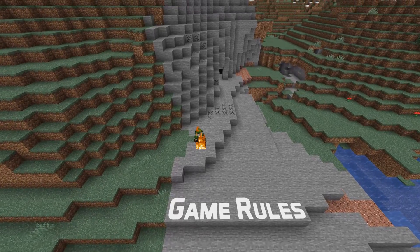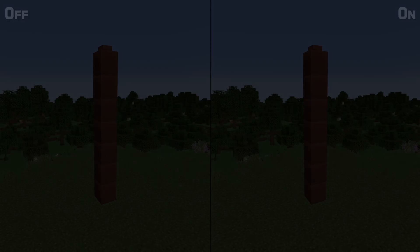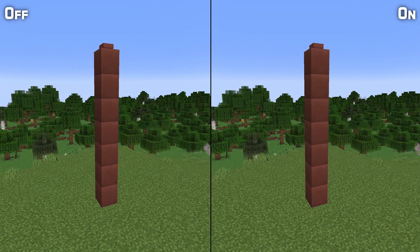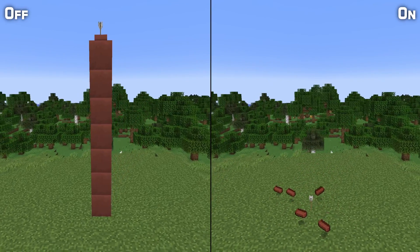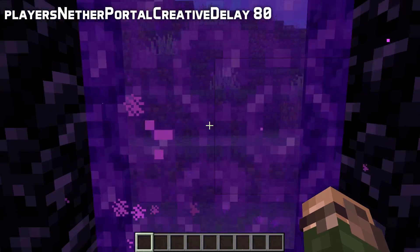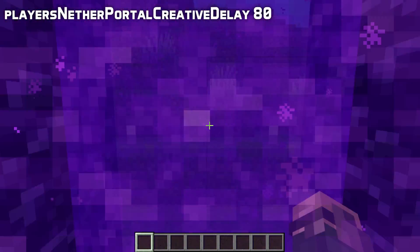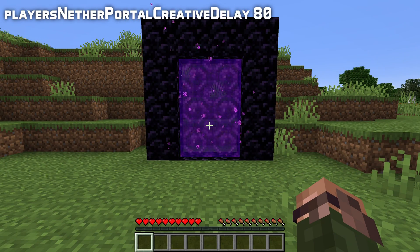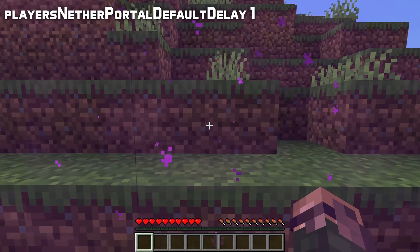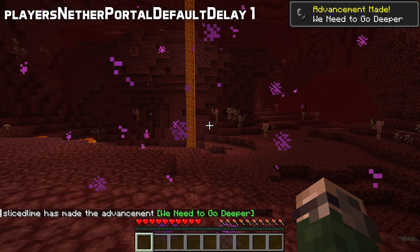There are three new game rules in this version. The first is projectiles can break blocks, which controls whether chorus flowers and decorated pots can be broken by projectiles like arrows, and whether pointed dripstone can be broken by tridents. The other two are players nether portal default delay and players nether portal creative delay. They control the time in ticks to pass through a nether portal — the creative rule applies to creative mode players, and the default rule applies to survival or adventure mode players.